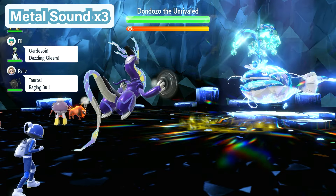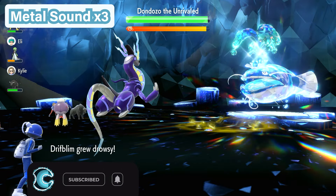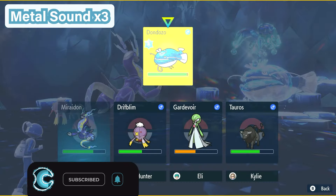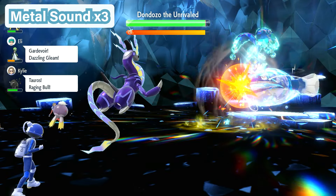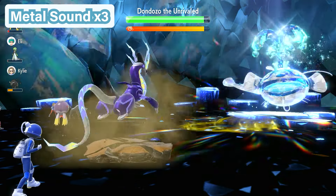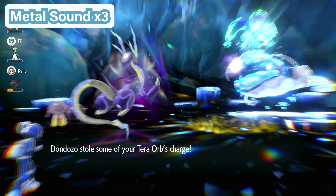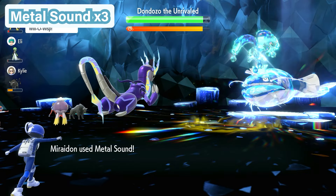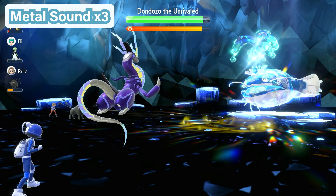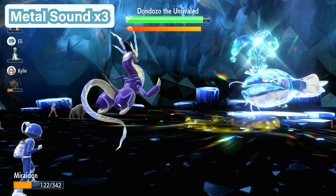We're then going to begin the raid using Metal Sound, and we're going to be using this move three times in a row. You also have to be a little bit lucky so that Dondozo doesn't crit you with an Earthquake. When it hits you with Earthquake, it should not do more than that damage — if it gets you down into the hundreds, it's over. Use Metal Sound the second time to harshly lower the Special Defense stat of Dondozo. We're doing this three times to basically remove its Special Defense. It should keep attacking you with Earthquake or Avalanche during this time, and you shouldn't be taking much damage. Then use Metal Sound for the third time to get that final stage off, lowering its Special Defense to minus 6.